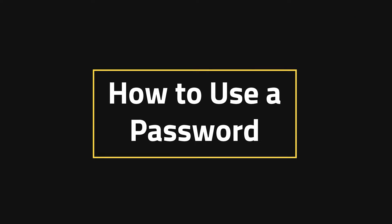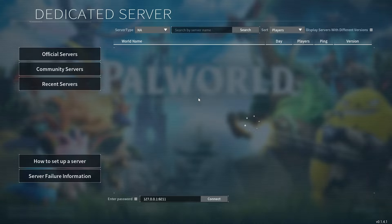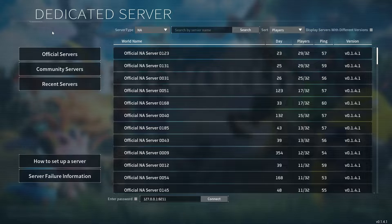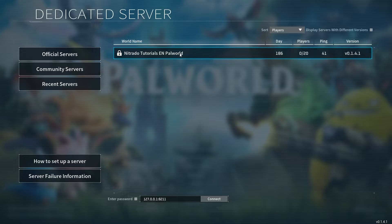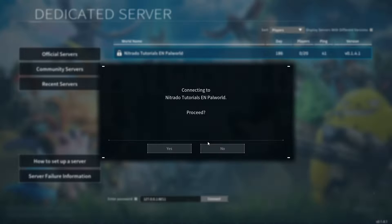How to use a password. Most games have a similar way of joining, and Palworld is really no different once you figure out the main menu. Head into the multiplayer game section and find the server you're looking for. In this case it's the server I use for these tutorials, and I'm going to type in the password by clicking on it. Then, once you hit OK and it's typed in correctly, you'll be able to connect no problem.